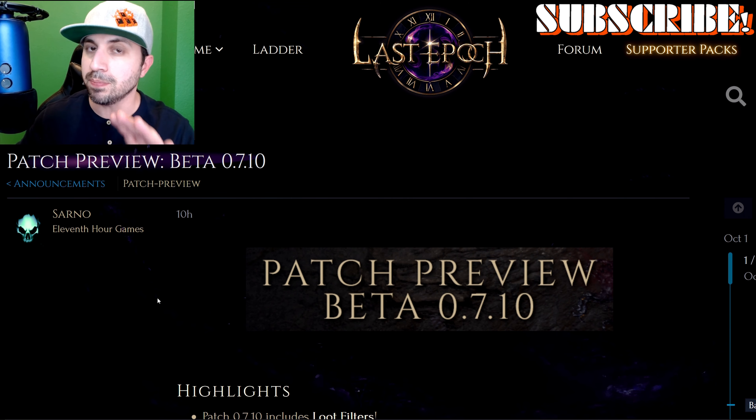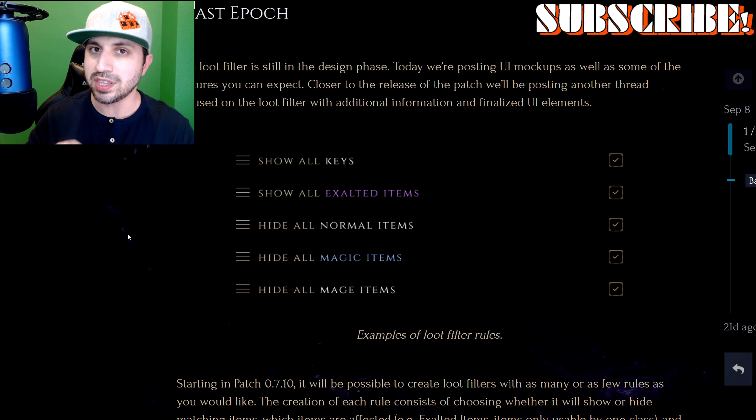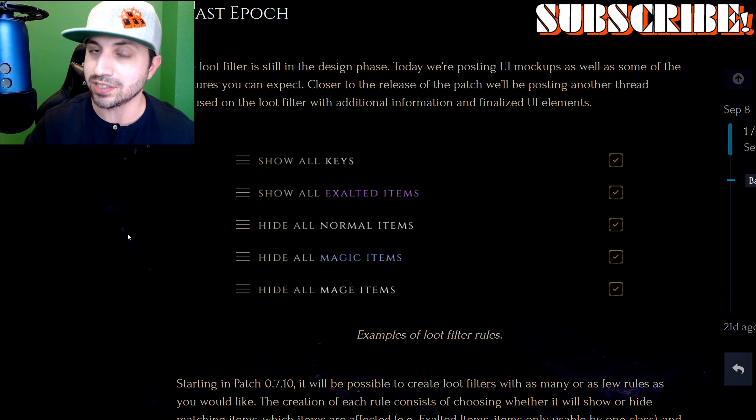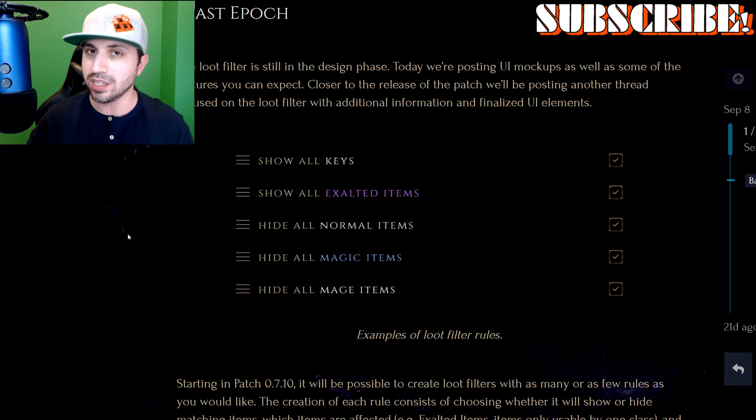So it'll be here very, very soon. The biggest thing coming to 7.10 is the loot filter. If you don't know what a loot filter is, basically what that means is whenever you're playing an action RPG, there's tons of loot that drops on the ground. Normally you have to manually look through it to see if it's anything you can use, and literally one out of a hundred items endgame could potentially be an item for your build. Now you will be able to go in and dictate what items and what affixes are shown to you. It is a very, very cool and essential feature in a modern day next-gen action RPG. Normally you have to take a loot filter that someone else created and import it into the game, which will be available for Last Epoch, but they will also have their own internal loot filter available.